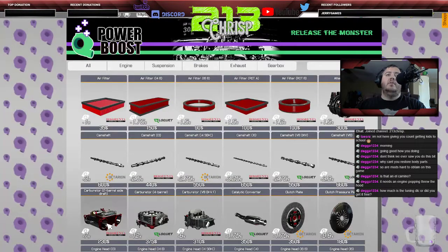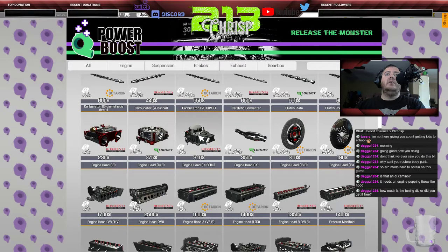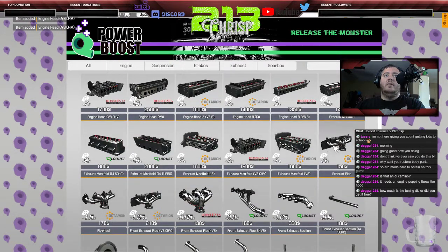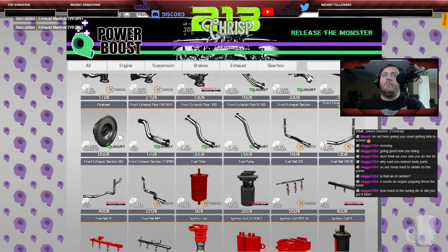Looking for a V8 overhead valve. First performance part is a camshaft. We also need dual carburetors — I'll buy a pair to be safe. There's no catalytic converter on this car I believe, but we're adding a clutch plate, a pressure plate, a set of heads, and I'll buy a pair of long chief headers just in case. We also need a flywheel.